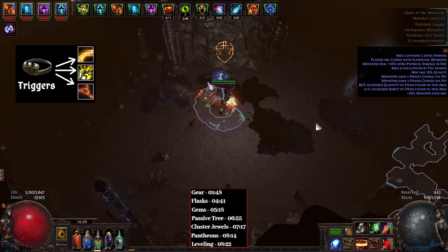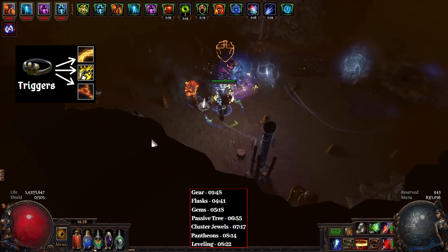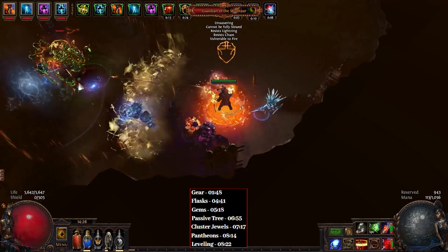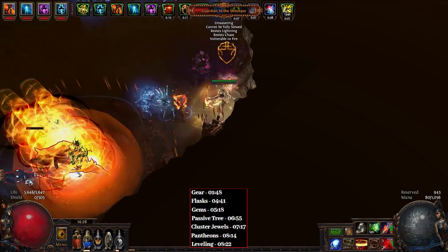Our Asenath's Chant will trigger Flammability, Wave of Conviction, and Steel Skin for us, basically for free. As you can see, once you get your Burning Arrow debuffs on a target, the build has incredibly strong and consistent single target damage.